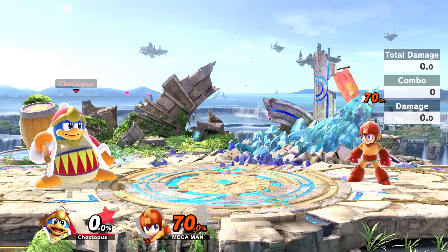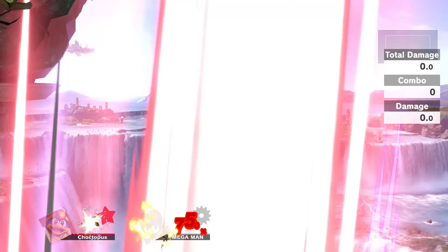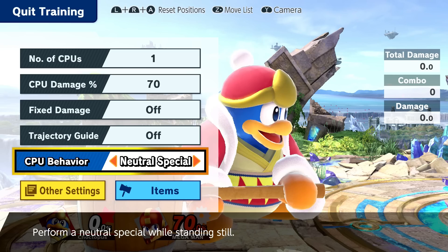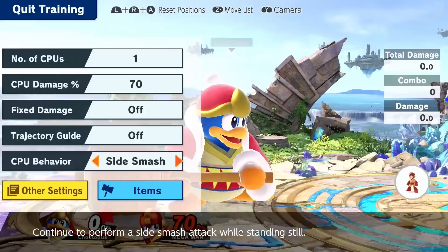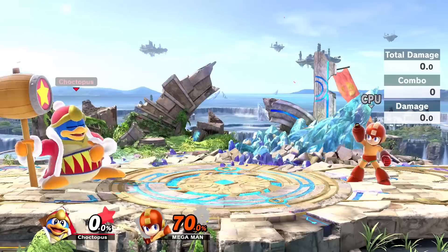Let's talk special attacks. King Dedede's neutral B is his inhale. You can use it to suck in enemies for quick crowd control, or cheese someone off the ledge if you're that type of player. But it's especially useful for sucking up projectiles and firing them back. Let's make Mega Man do his side smash — suck it up, spit it right back, and you can actually kill with it, which is awesome. Use Dedede's inhale against projectile spammers so you can fire it right back at them.